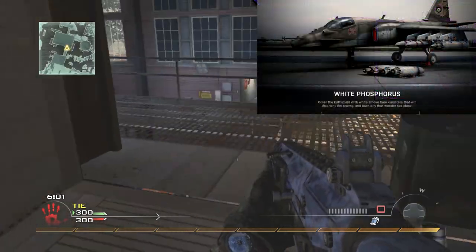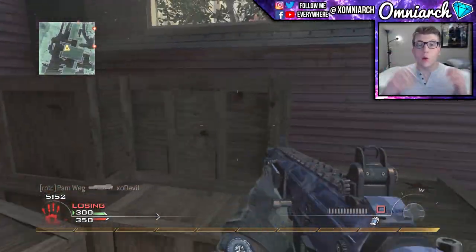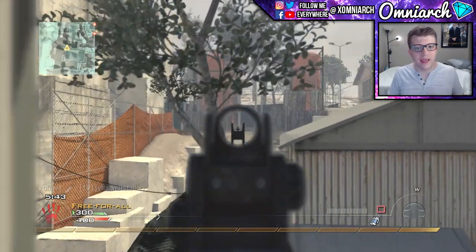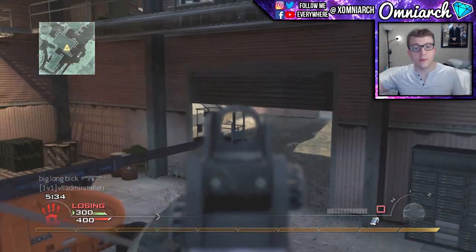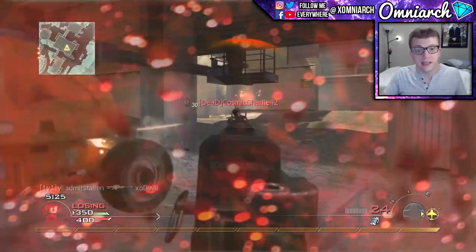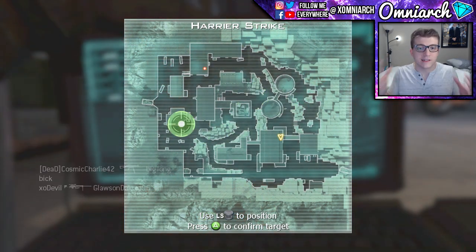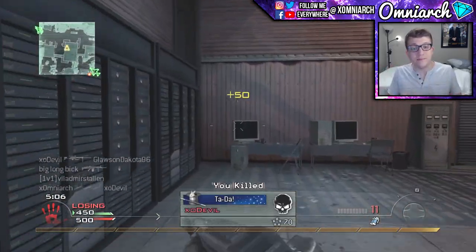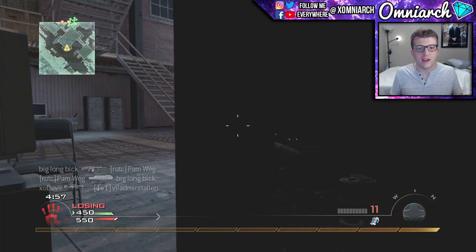The final image from Charlie Intel is called White Phosphorus, which says 'cover the battlefield with white smoke flare canisters that will disorient the enemy and burn any that wander too close.' This sounds similar to the Napalm Strike from Black Ops — that killstreak would drop a trail of fire that killed enemies on impact and kept flames on the ground, letting you tactically block objectives like the B flag.